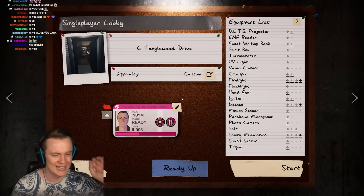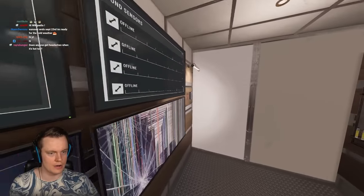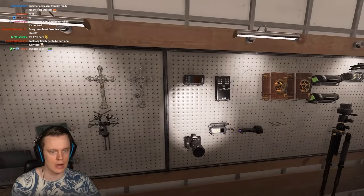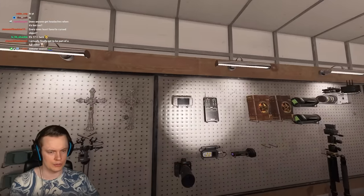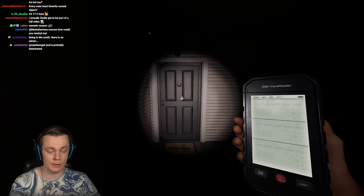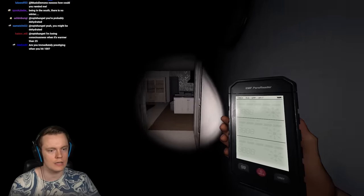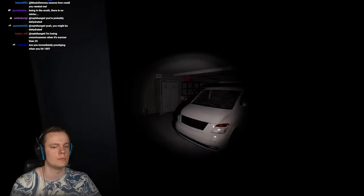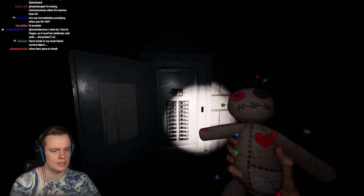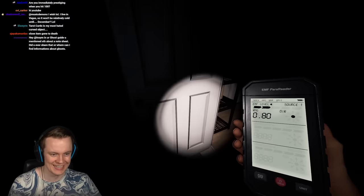We got Gloria, and we now have all tier three items — I've finally reached level 90 again. We'll grab an EMF and run straight toward the voodoo doll. I really enjoy using the voodoo doll to find the ghost room because it forces an interaction at very little sanity cost — unless you get unlucky and instantly get the heart pin.